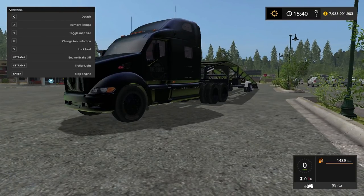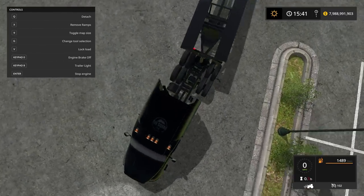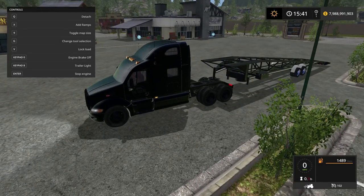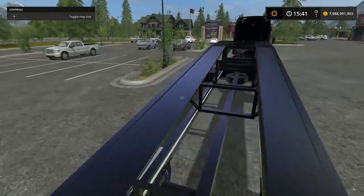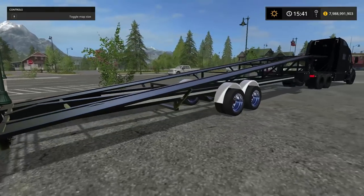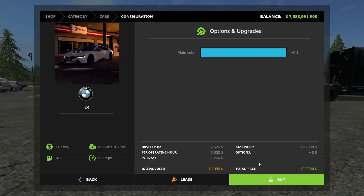Let's check our controls - engine brake off, trailer lights keypad eight. The trailer lights must not be working. It looks like we can lock the load by pressing V, remove ramps with X. There is the supposedly three car trailer. With our trucks and a lot of the vehicles we're going to be buying, it might not work out perfectly.